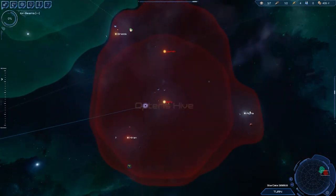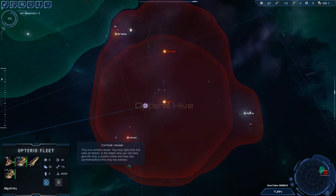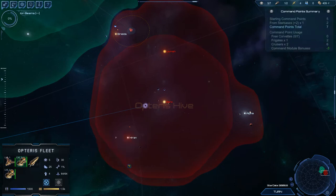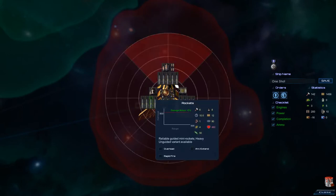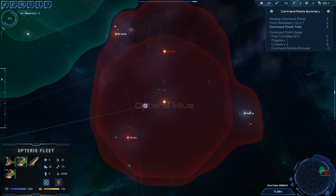Normally a cruiser takes three Command Points, a frigate takes two points, and a corvette takes one point. Assuming you build in your Command Modules — we have three of them, one here and one on each of the other ships — and they will reduce the cost by one each. So in bigger ships, always build that in if you can.